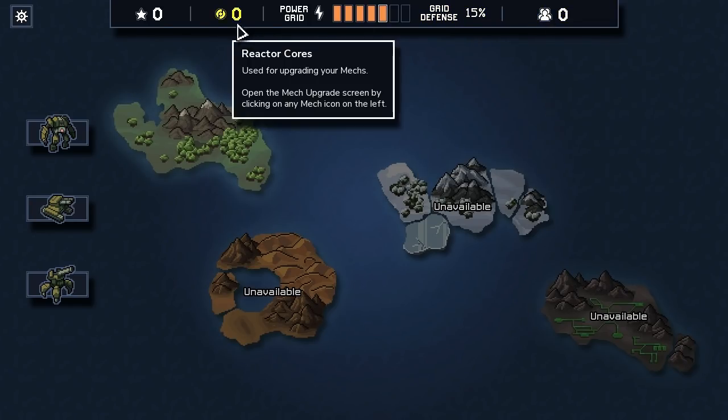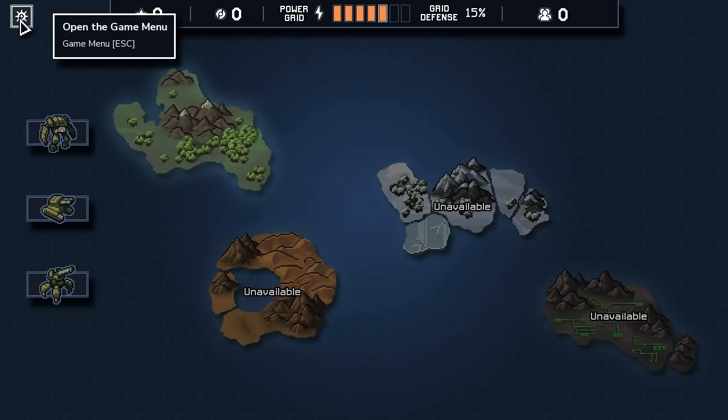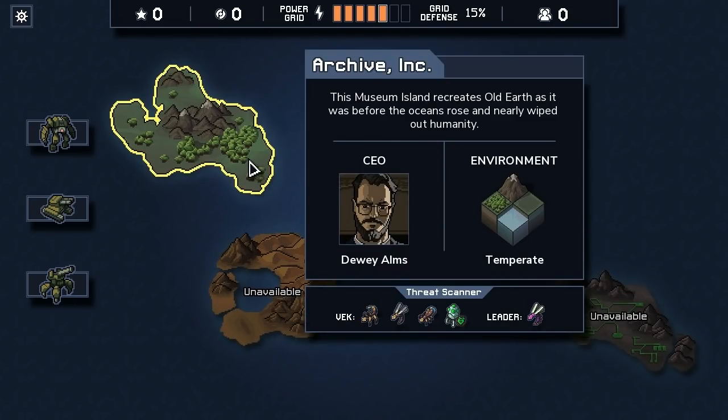No people saved, no reactor core upgrade, no corporate rep. I guess I'm doing Archive Inc. This museum island recreates old Earth as it was before the oceans rose and nearly wiped out humanity. CEO Dewey Alms. I don't know what any of those Vec threats are, and it's a mix of mountain, plains, water and forest.